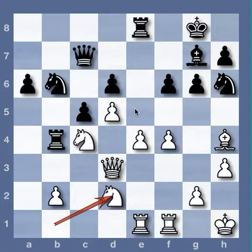If F4-F5 is played, Mr. Octopus keeps the hole on E5 from becoming terminal. So if F5 is pushed for white and somehow black gets a Knight to E5, the Knight on C4 can exchange so that the E5 square doesn't become a good outpost for black.